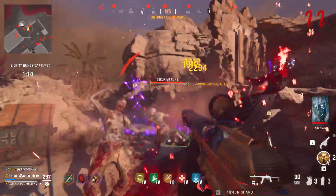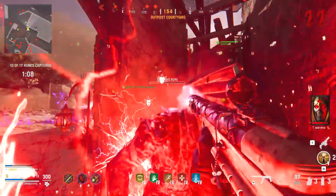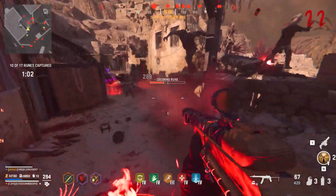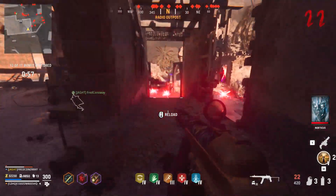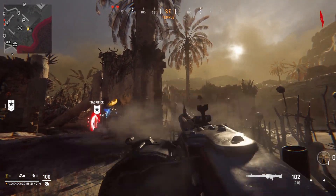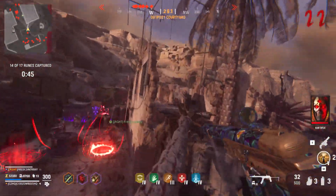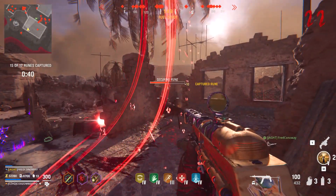Treyarch finally figured out how to add a pause function into solo zombies games, which is absolutely insane to say by itself. But now that the feature has been released and players are trying it out, a lot of zombies players have noticed that this doesn't act like a regular pause like you'd see in any other game. Instead, players are figuring out that when you pause the game in a solo match, it basically just lags the entire server that the game is based on, halting it in place for the duration of when you're paused.